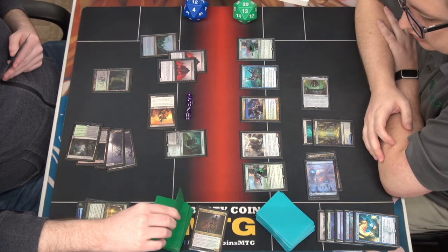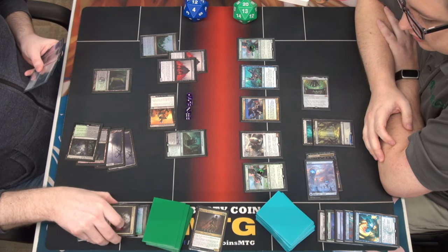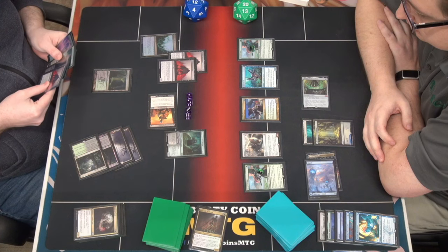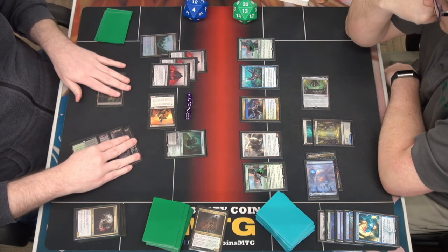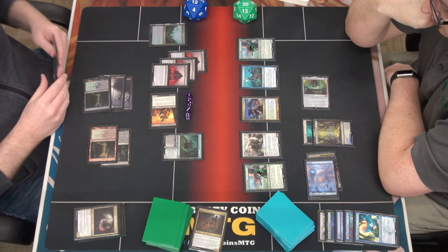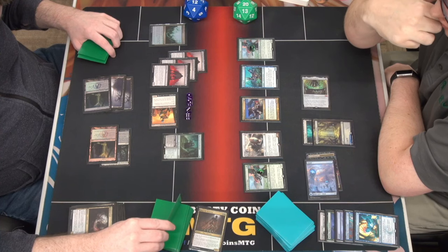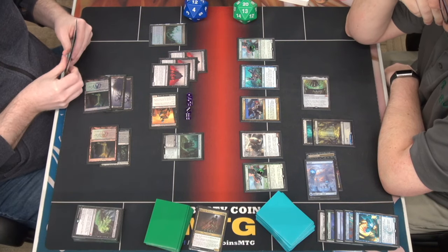Let's pay two to cast Thalia's Lieutenant - enters for four. Move to combat, then I will play one more Gore Hound, trigger my pack leader's ability and draw a card. Down to 13 - two triggers, get all these. I'll get rid of Agatha's too.